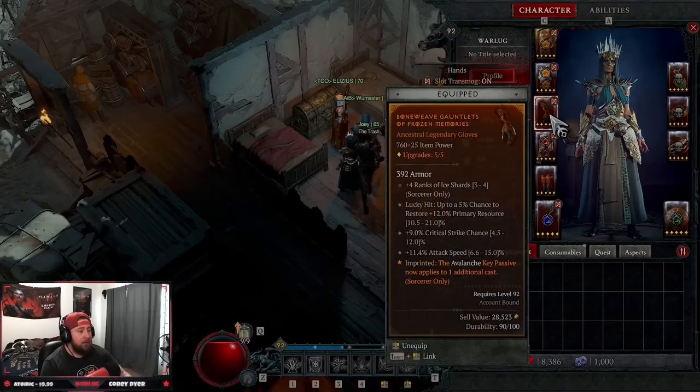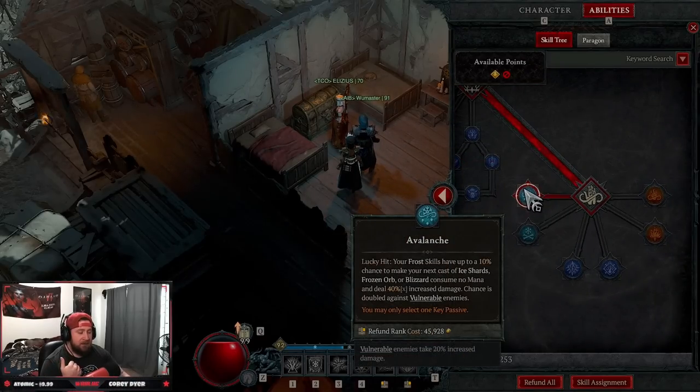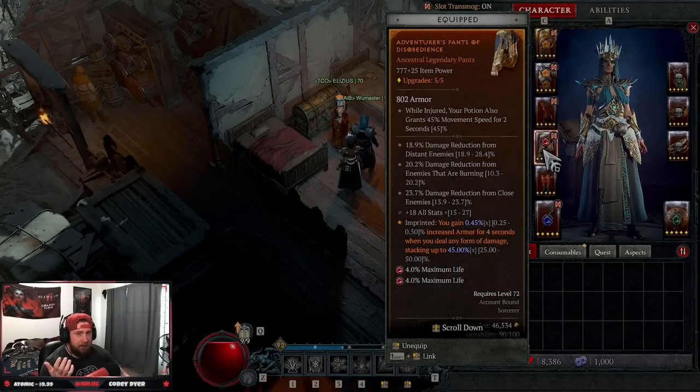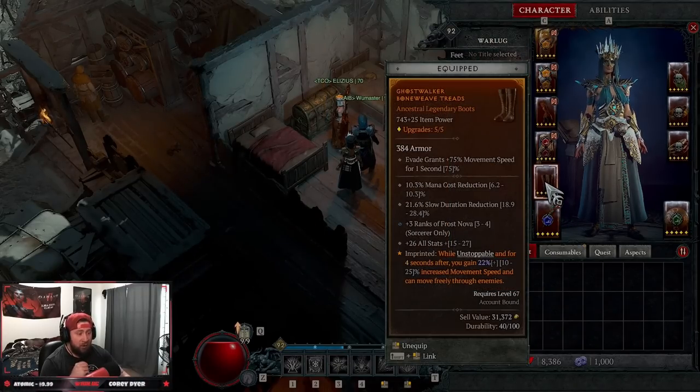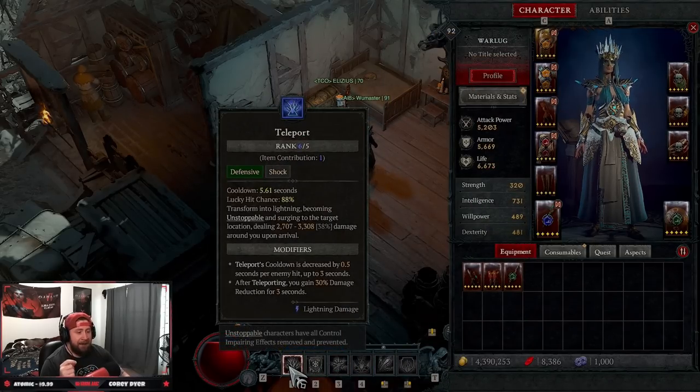In our gloves we have the Avalanche key passive aspect — you have to have this. The Avalanche passive now applies one additional cast, so with the 20% lucky hit chance for Ice Shards to cost zero mana and deal 40% increased damage, it casts a second time, letting us spam Ice Shards even longer. In our pants we're doing Disobedience for more armor — one of the best defensive abilities in the game. In our boots, Ghost Walker: while Unstoppable and for four seconds after, we gain 22% increased move speed and can move freely.